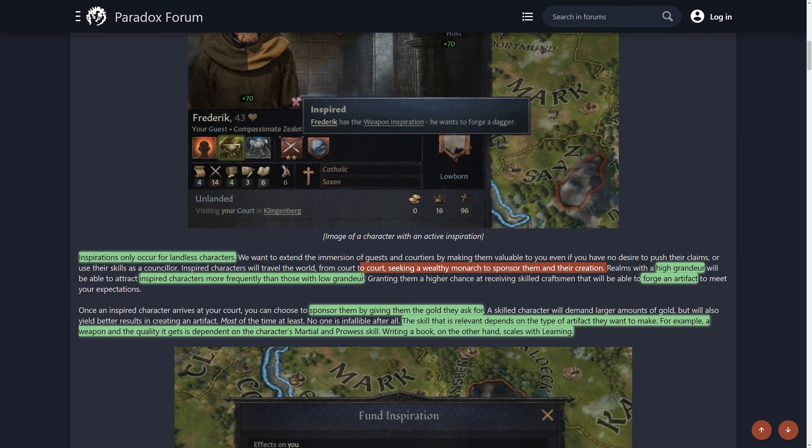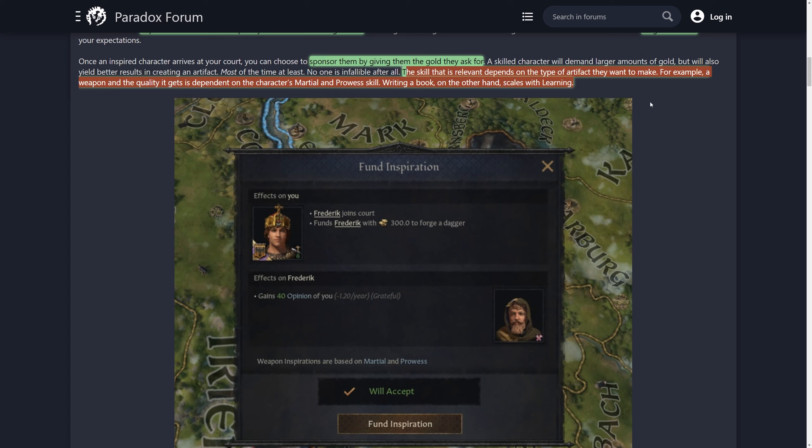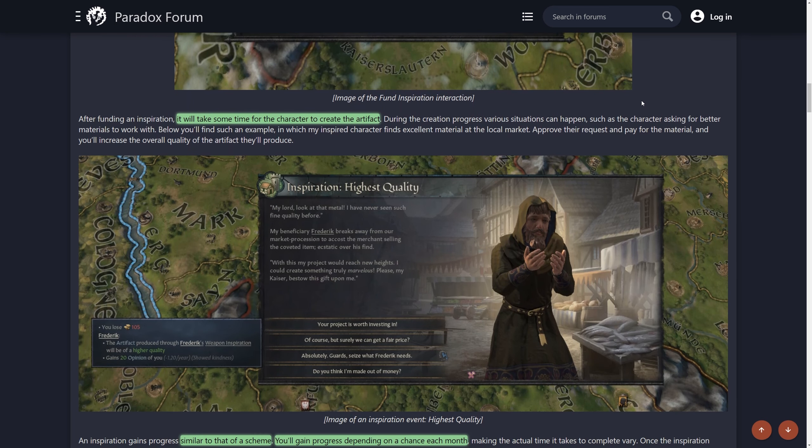Realms with higher grandeur will attract inspired characters more frequently than those with low grandeur, granting a higher chance of receiving skilled craftsmen that can forge an artifact to meet your expectations. When you do this, you'll pay and sponsor them, funding the creation of the artifact. The artifact quality depends upon their skills — the relevant skill depends on the type of artifact. For example, a weapon's quality is dependent on the character's martial, while writing a book scales with learning.